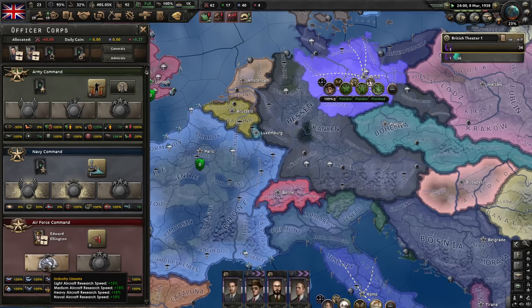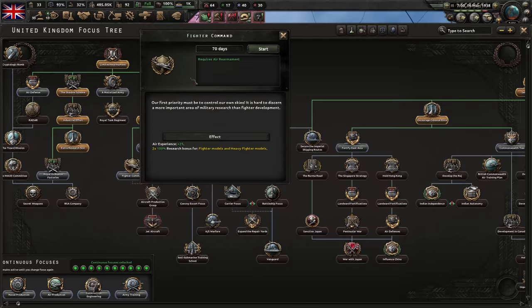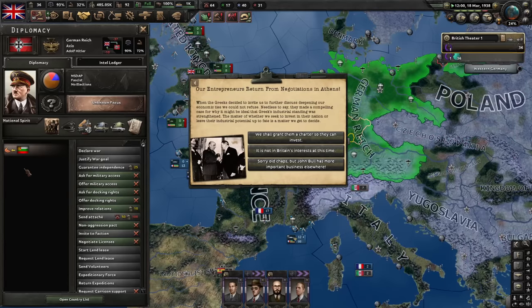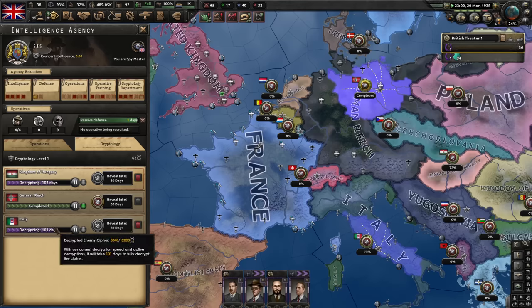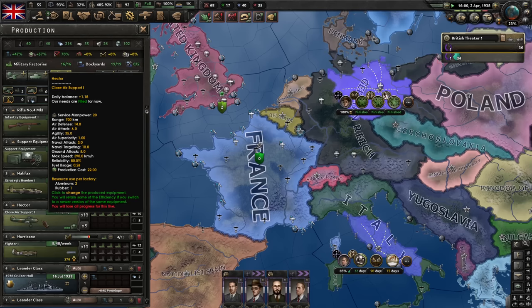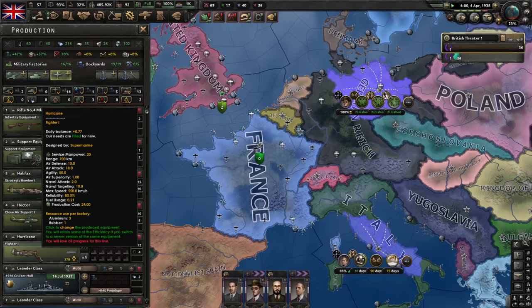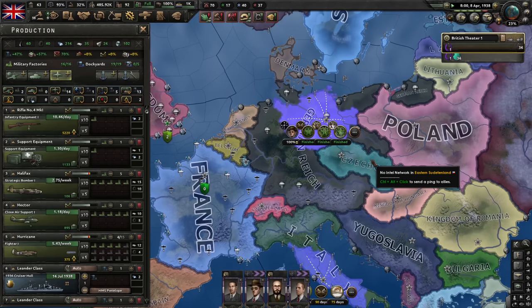Some strategic bombers too — we'll use these to disrupt their infrastructure, these to directly target their units, and these to maintain superiority everywhere. Mostly around Czechoslovakia — we plan to stop the Germans from taking it. Let's do Improved Worker Conditions for some extra stability. Once we max out civilian factories in the area, it's finally time for military ones. Fighter Command is complete — now we can finally start researching better planes.